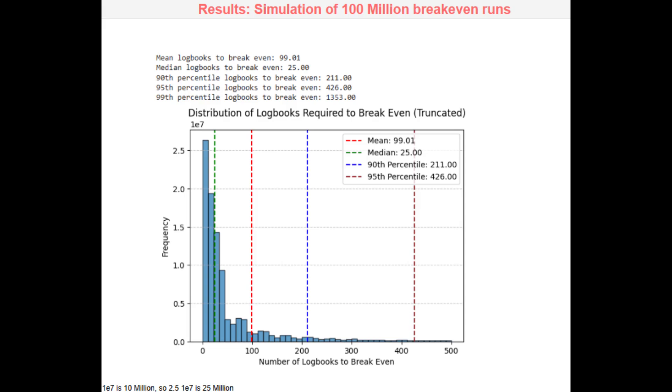Now that we've looked at the summary statistics, let's dive into the break-even analysis. Using a Monte Carlo simulation with 100 million virtual runs, we'll answer the question: how many logbooks do you need to break even? The mean number of logbooks to break even is 99. The median is 25 logbooks, meaning 50% of the time you'll break even in 25 logbooks or fewer. The 90th percentile is 211 logbooks, the 95th percentile is 426 logbooks, and the 99th percentile is 1,353 logbooks.